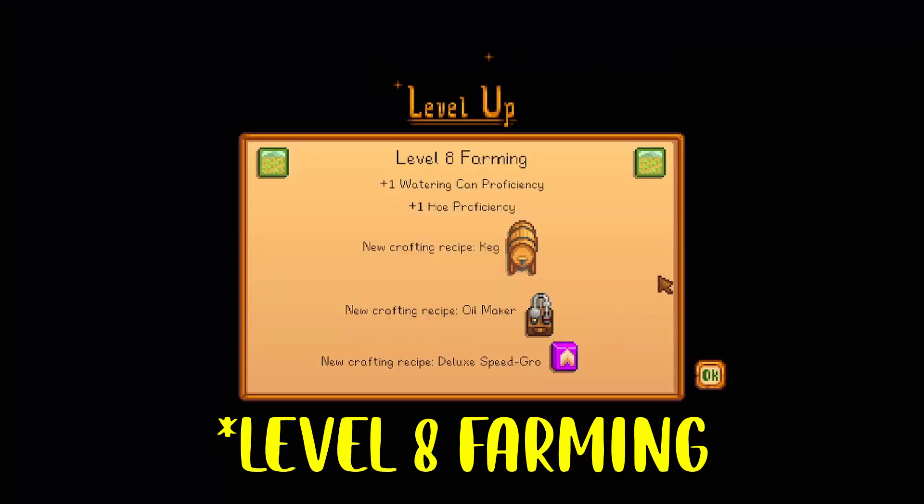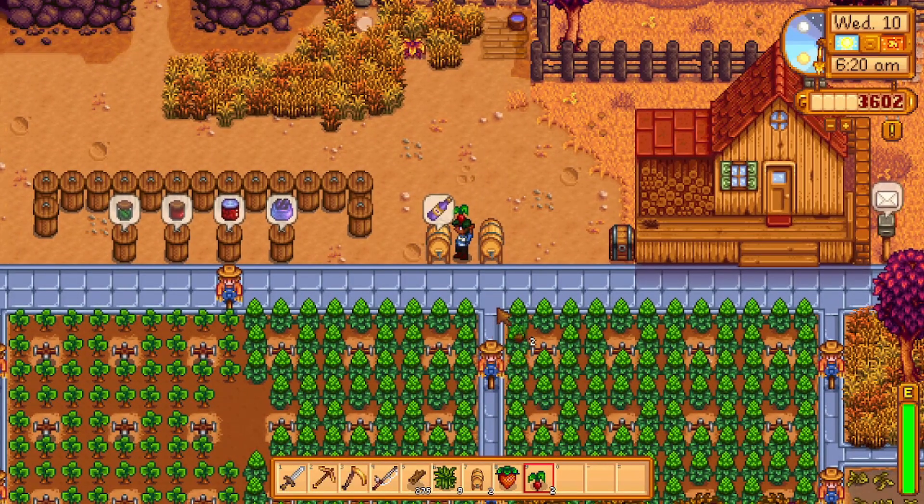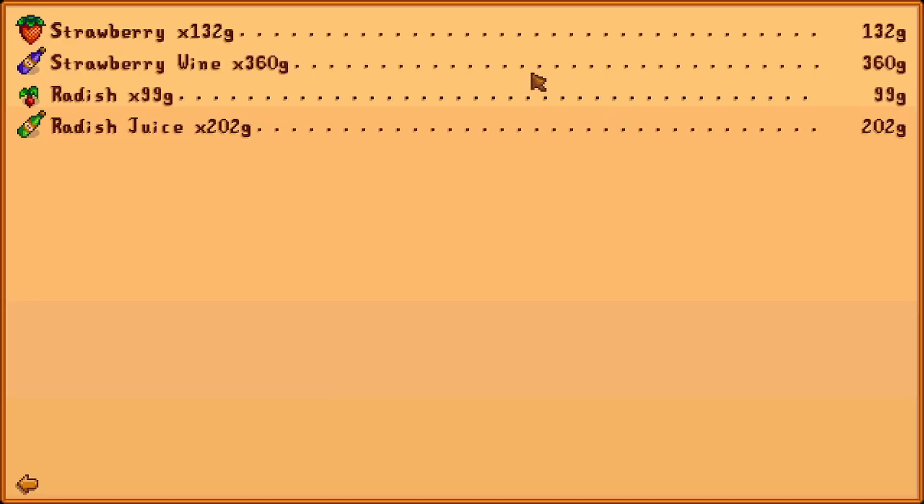It's a great idea to get preserve jars, especially if your main income comes from crops. Down the line, when you level up further, kegs become available at farming level 6 and work similarly. Fruits in kegs turn into wines at three times the raw value, while vegetables turn into juices at 2.25 times. However, some crops actually benefit more from preserve jars than from kegs, and here are the ones to consider per season.